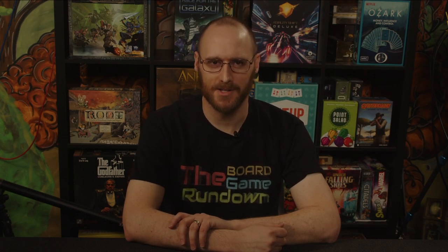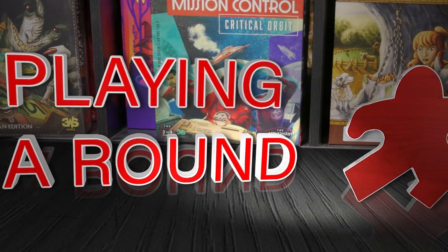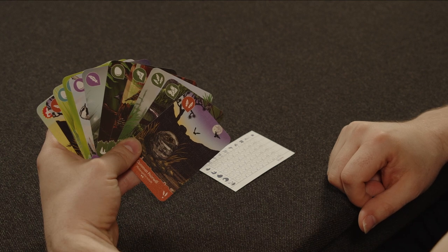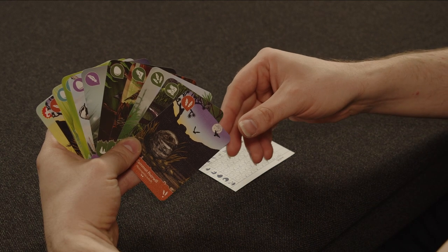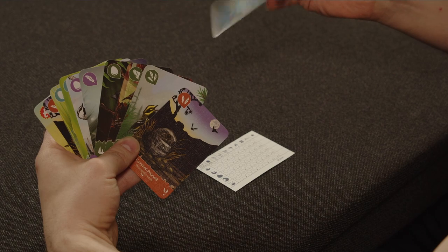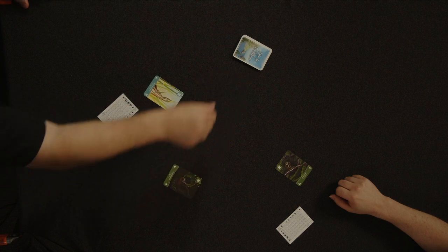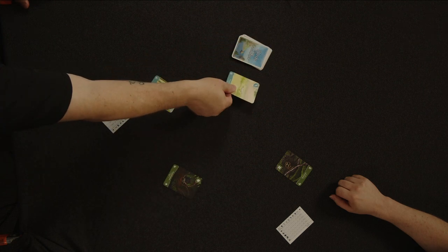Birds of a Feather takes place in rounds and all players play simultaneously. At the beginning of a round, everyone secretly picks a bird from their hand that they want to observe and places it face down on the table. When everyone is ready, they reveal their cards at the same time. If there are fewer than four players, one player draws cards from the top of the remaining card deck until there are four birds in the arriving area.